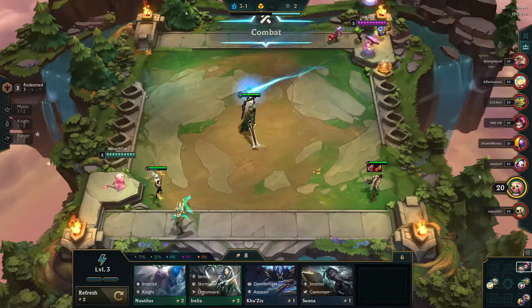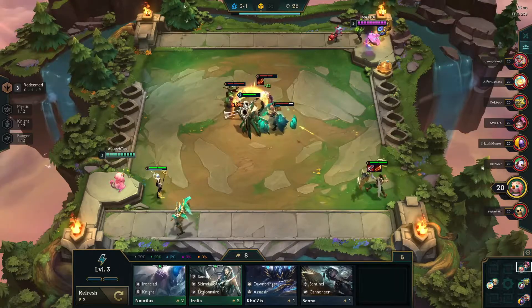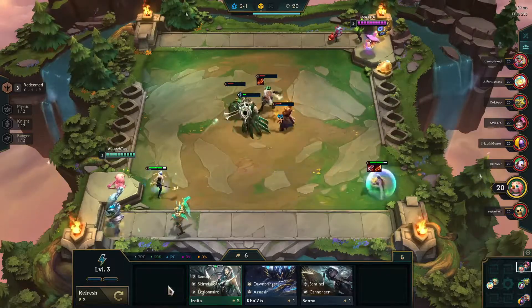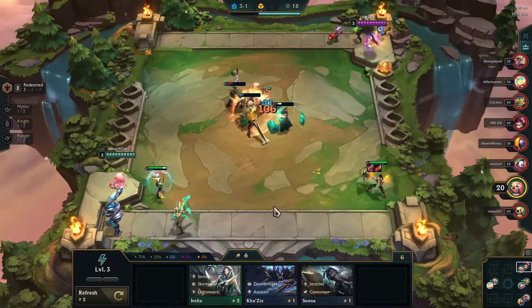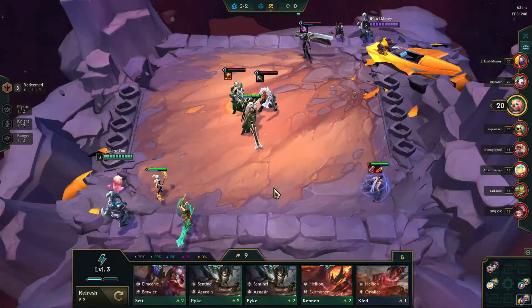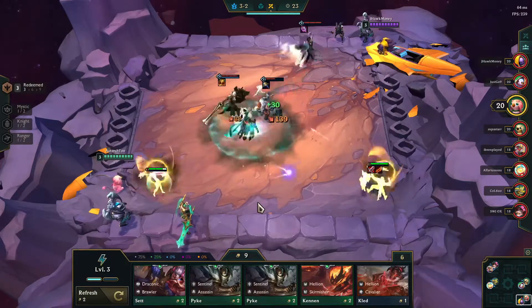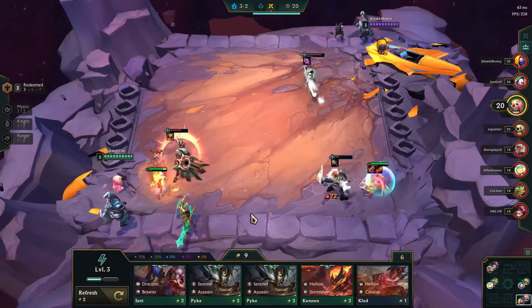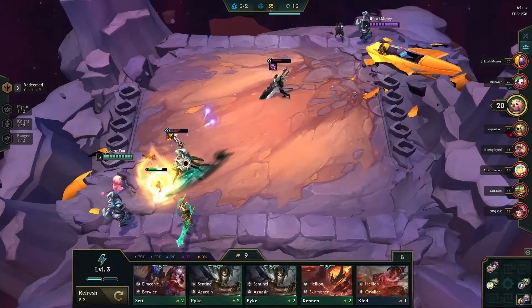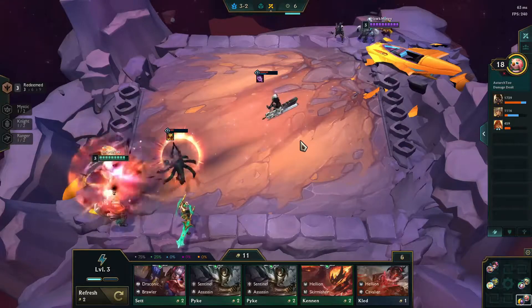While a Sunfire Cape would certainly help, Leona's general tankiness along with the Redeemed buff and Varus's ability to do damage is going to help us through this initial fight. I pick up a Nautilus because as we go to four, I might want to lean into Knights. Even though I got through the first round, I run into a team that is much better equipped. They have a Sunfire Cape on Leona and three silver characters, which gives them a distinct advantage, and it's pretty easy for them to dispatch me.